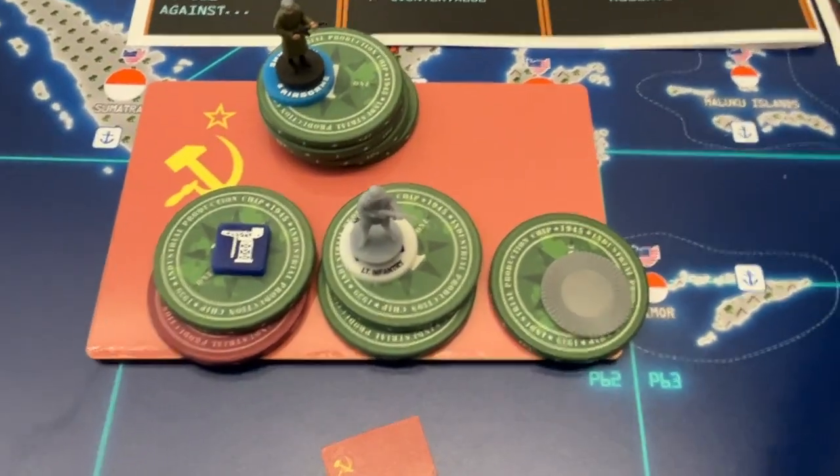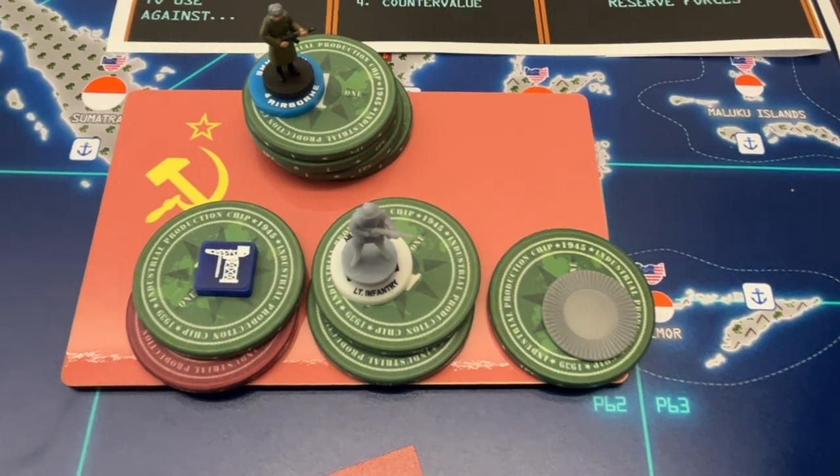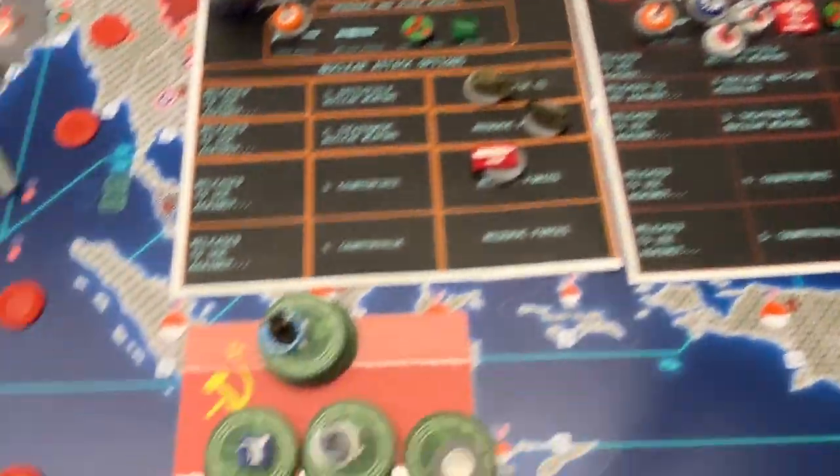You might be wondering why Soviets start with such little money — it's a balance portion of the game. Since it's the first turn, Soviets start at 37, but our starting income is 17.